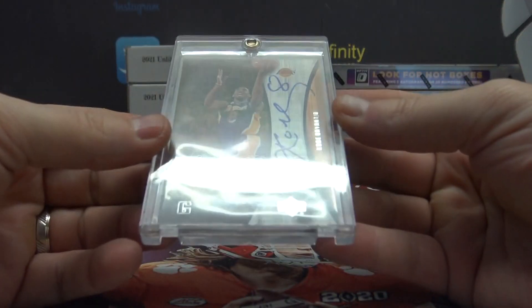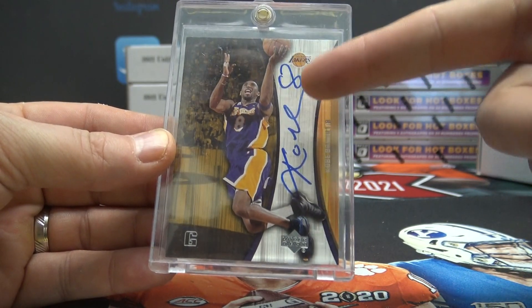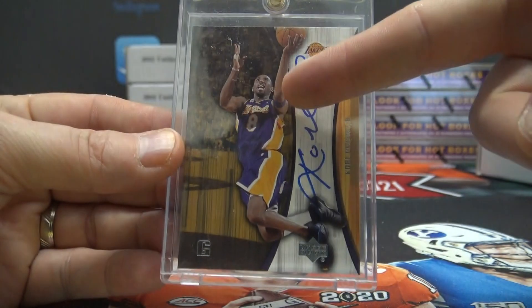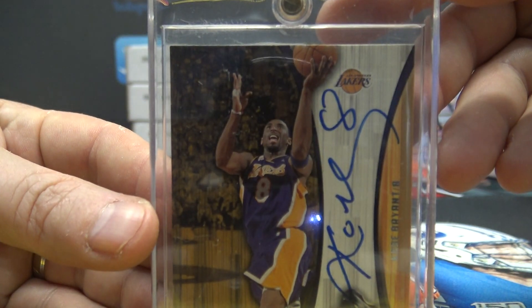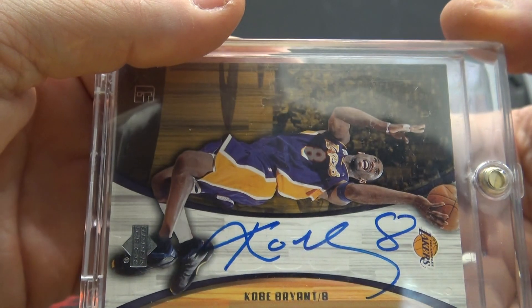All right, this is box of bone breakers and it is — no way — same case as the Mike Trout! Maybe it's a hot case. We just got the Mike Trout diamond icon dual game-used patch autograph yesterday, and now we get the Kobe Bryant autograph card.